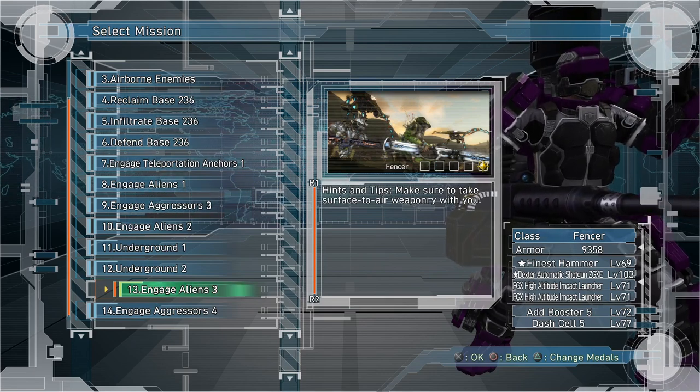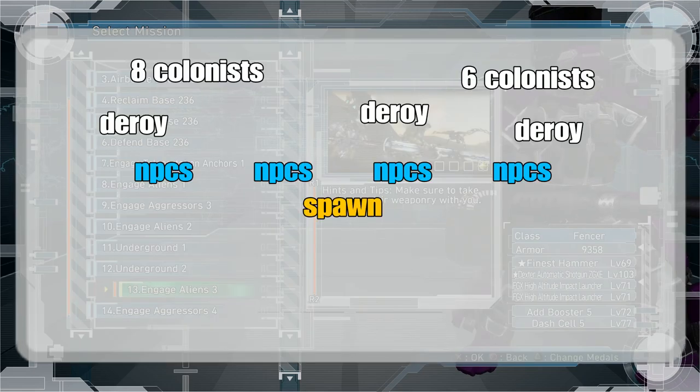Let's talk about the waves. Right when you spawn in you're going to see a bunch of NPCs in front of you, a couple of Nyx, and three D-Roys — the medium sized ones. On the left side you're going to have a cluster of colonists: three armored machine gun colonists and five normal machine gun colonists. On the right side you're going to have five normal machine gun colonists and one armored machine gun colonist.